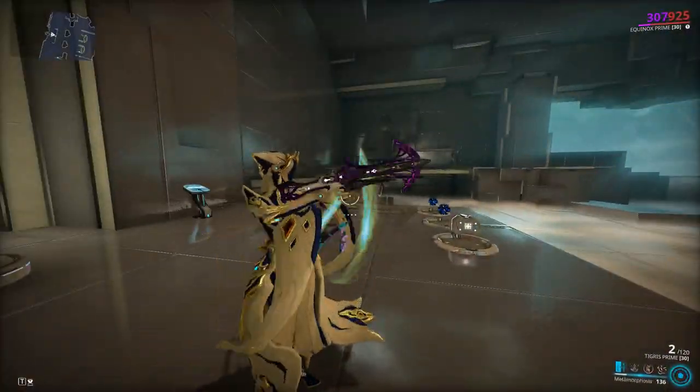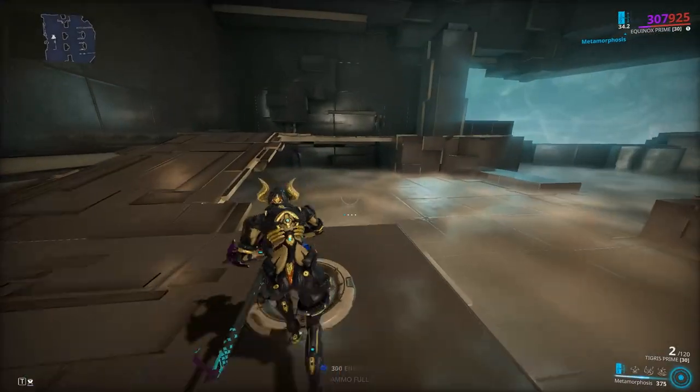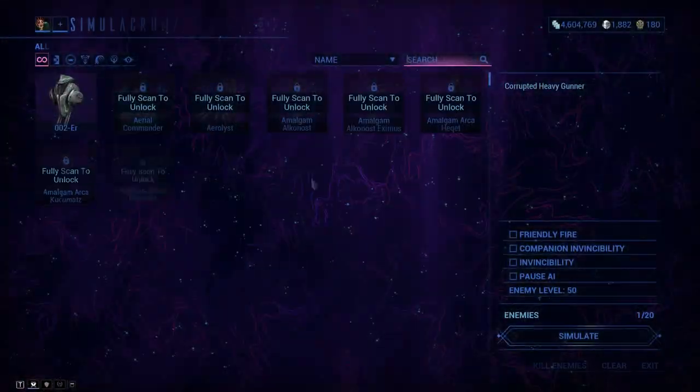We're going to switch to our night form by pressing the one key, collect some energy, and summon level 50 enemies.